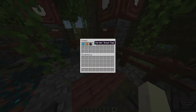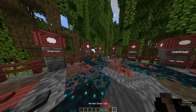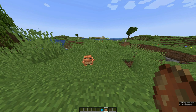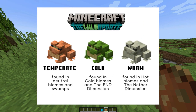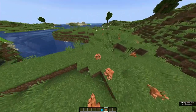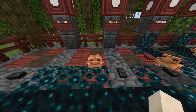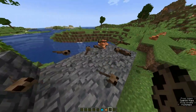Let's go to the mobs. So we have Warden, tadpole, frog, and allay. I'm not going to spawn the Warden — I want to see the frog. They can spawn in different biomes and they wouldn't look the same — they're different variants, which I thought was pretty cool. I like frogs. So I'm just going to spam them everywhere now. It looks just so cute.